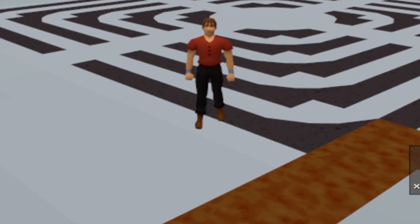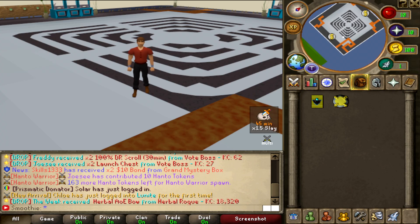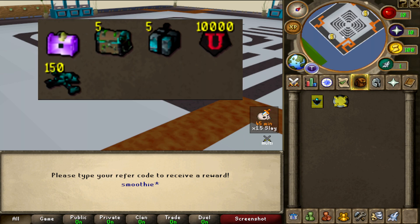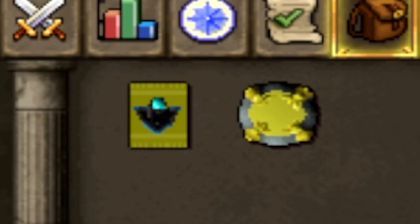What's up guys, welcome back to a new video on the biggest custom server Lunat RSPS, peaking over 300 players. If you want to give this amazing server a try, the link is in my description box. When you first log in, claim a free starter pack by typing ::refer and enter 'smoothie' — it's going to get you some nice boxes, tokens, bones, even a launch chest.